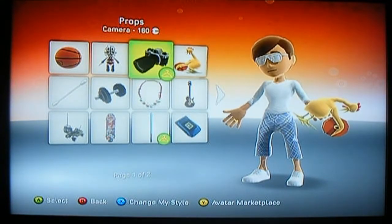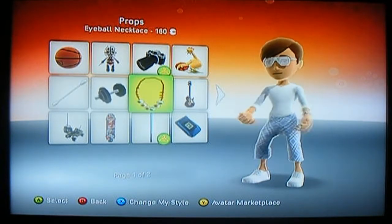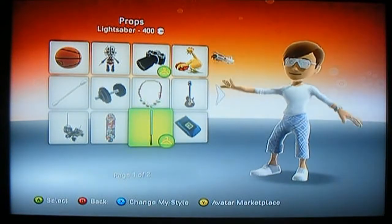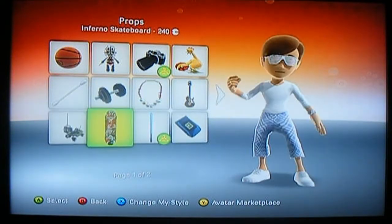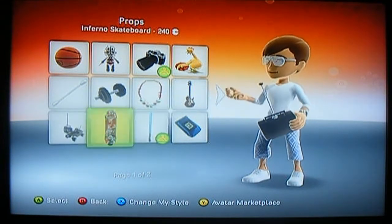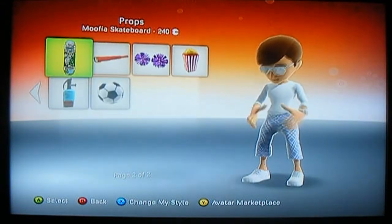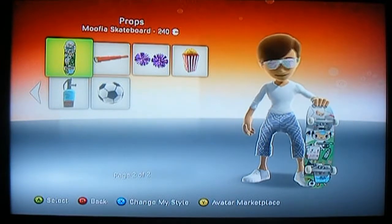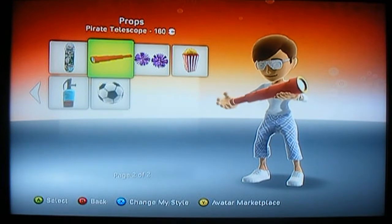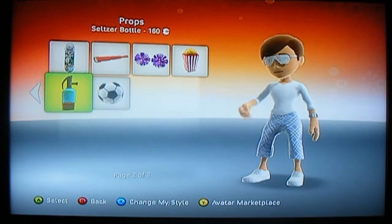Other props available include: chicken with a pulley — I don't know what that's all about — a cotton swab, dumbbells, eyeball necklace, guitar, cell phone, lightsaber, Inferno skateboard, Halo RC Warthog — that's pretty cool — a Mafia skateboard, a pirate telescope, pom poms, popcorn, soccer ball, and a seltzer bottle.